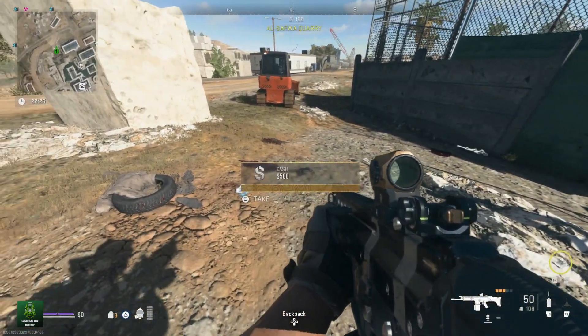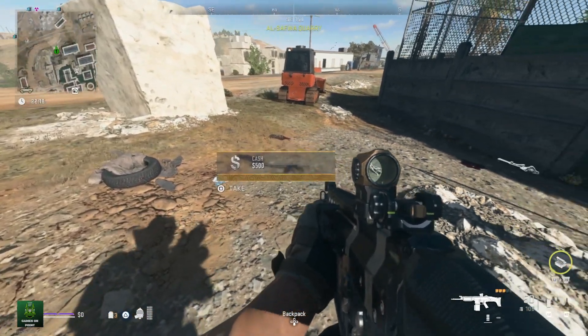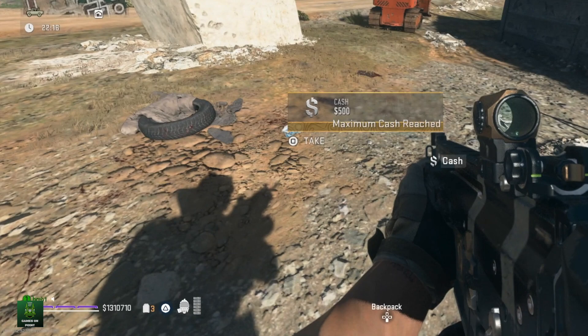When you have a backpack, all you need to do is search and kill some enemies and hope that they drop a weapon and some cash beside each other. This is how it should look ideally. Next you want to back up slightly by looking at the weapon on the ground, but the cash icon should be shown on your screen.